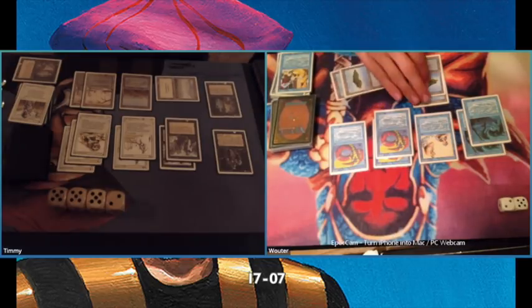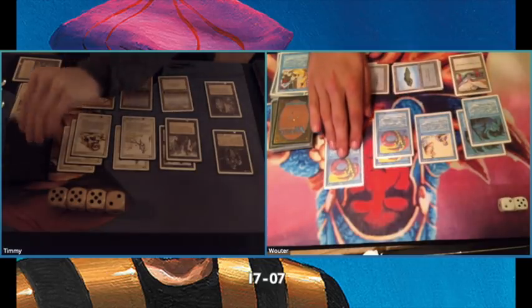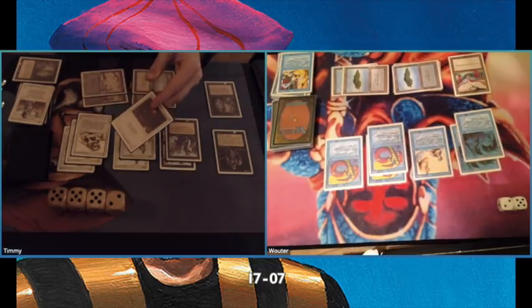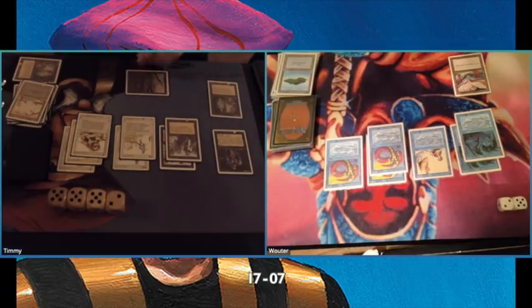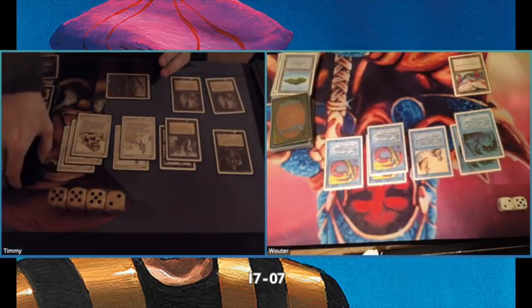Let me know in the comments what you think — should I have attacked there? It went a little fast. He's playing a Tome, not really relevant at this point. I'm playing another Armageddon, making sure he cannot activate his Tome. Playing a land, playing another Royal Assassin, my hand is empty, and passing turn.